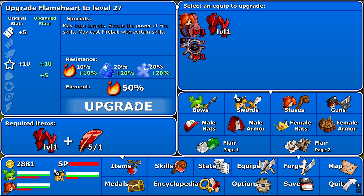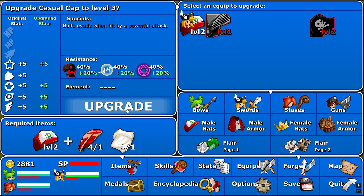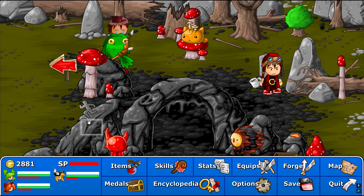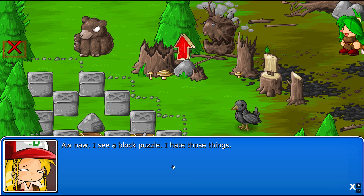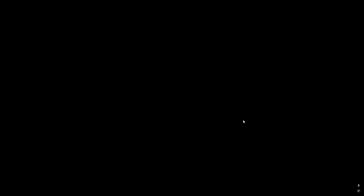May cast fireball between turns - that's pretty good. We're almost at the end of the forest trail. There's someone very special waiting for us at the end. I see a block puzzle - I hate those things. They're going to learn to love the block puzzles, damn it.